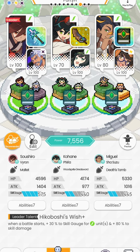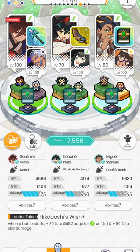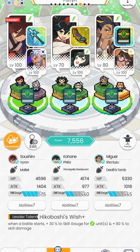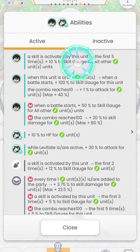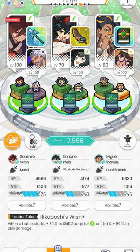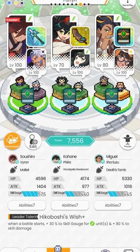The idea for this build is very simple: just a ton of skill gauge building up at once, but this also follows a wombo combo pattern. Kohane is going to go first and pump 27% skill gauge to the units on her left and right. Sushi starts with 100% skill gauge so he doesn't benefit much, but Miguel starts at 80%, so Kohane's 27% pushes him to 100%. Kohane's ability one adds 10% skill gauge to all other units but not herself, meaning Kohane gets only 17% back rather than 27% after using her skill.